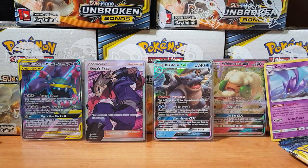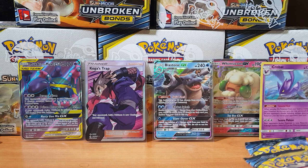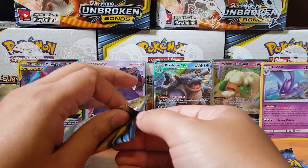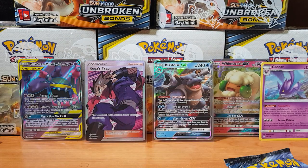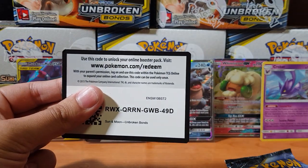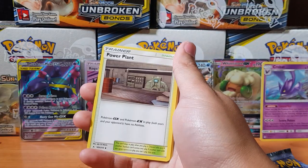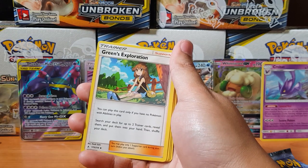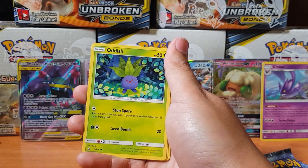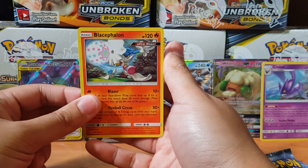I'm a bit sad but you gotta do what you gotta do. Down to our last three packs actually. Can we pull that secret rare? I'm a bit wary now because I did pull two full arts, so I'm guessing that Koga's Trap was the secret rare we were going to pull from this pack. But I'll keep my hopes high. Plus, the ultra beast — it went a bit fast, I wasn't even paying attention.